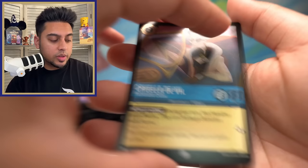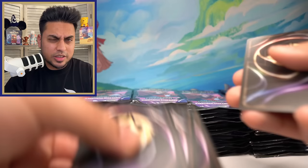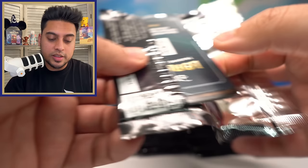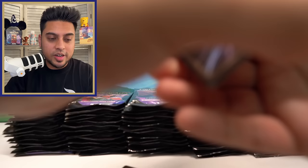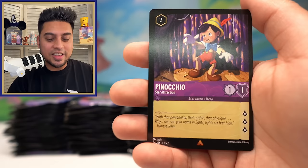New things they could do: maybe a new ink color? I don't know — there are probably more colors out there. New holographics like I was saying earlier. Falling Down the Rabbit Hole, Honest John, Flynn Rider. What would be cool — something like alternate art in Pokemon — is where a character's card background is from a different Disney world. Like Pinocchio but in a Lion King background, taking characters and putting them into different worlds.